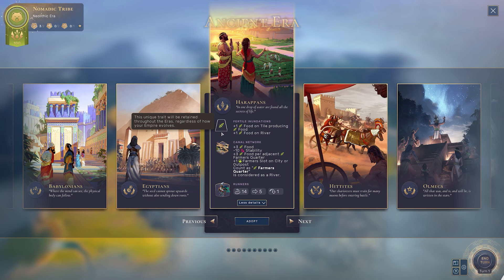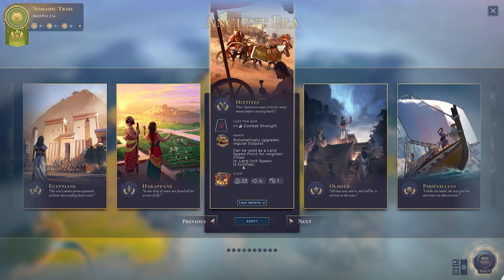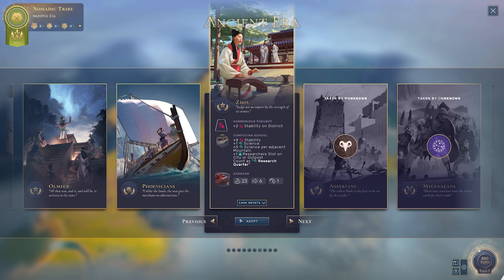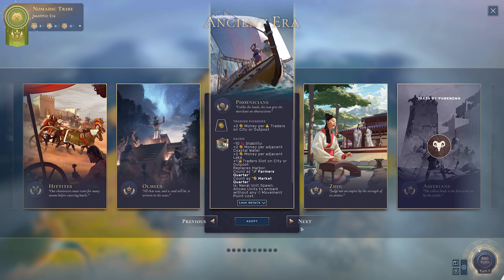Next, I want to discuss the two most important things to remember when picking a culture. The first is its unique trait — the thing at the top. In the case of the Harappans, it's Fertile Inundations: plus one food on tiles already producing food, and plus one food on rivers. This trait will stay with you for the rest of the game regardless of how many times you change culture. If I choose this one giving plus one combat strength, I will keep that forever.